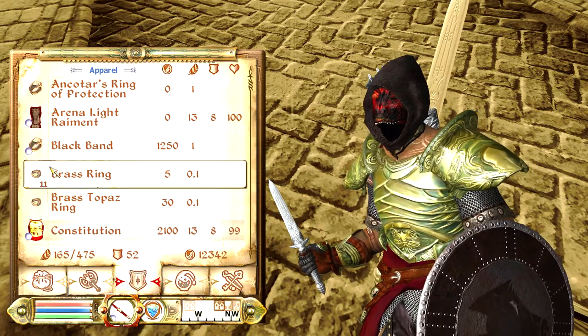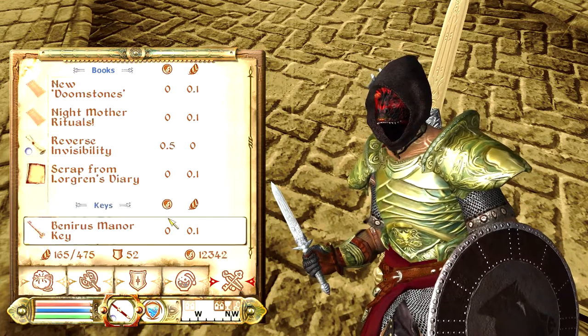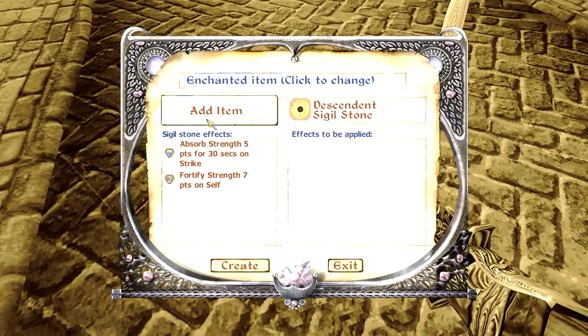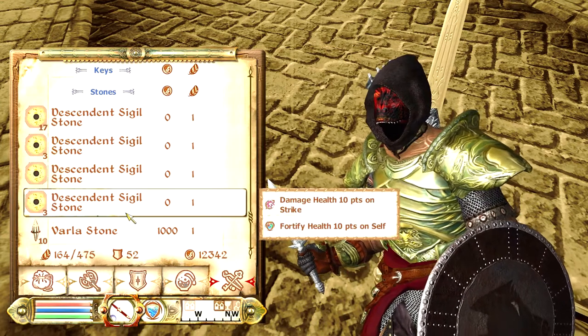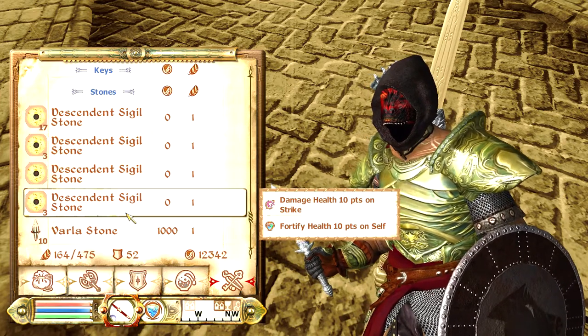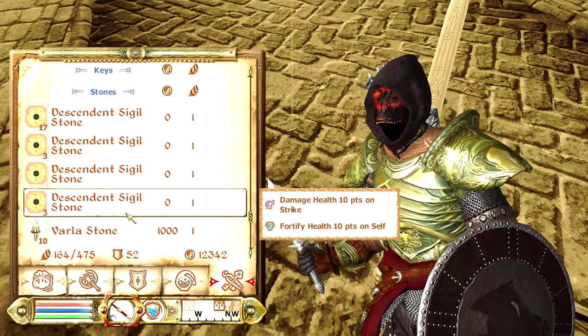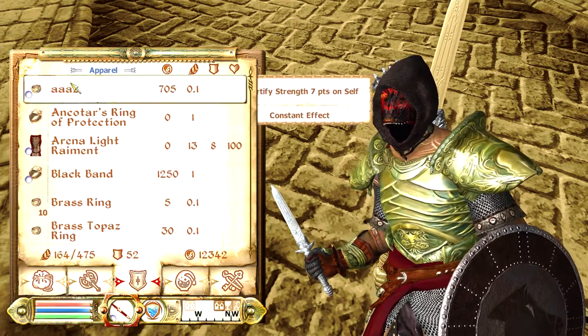We're going to use the duplication glitch to duplicate the rings, because it makes it a lot easier to do this a bunch of times with different enchantments. We're going to apply fortify strength onto this brass ring and name it something simple — you might as well name it something that starts with an 'A' so it shows up at the top of the list. Get a bit creative with the name, because once you use this glitch on that armor piece you will no longer be able to use that piece with that enchantment and that name. So we got 'Triple AAZ'.